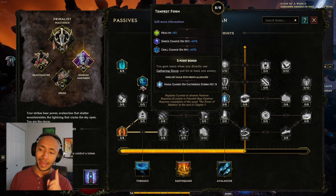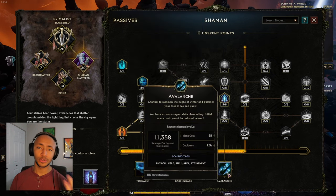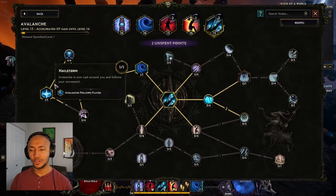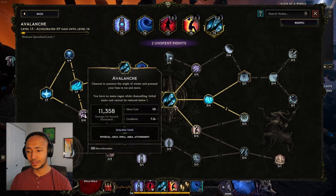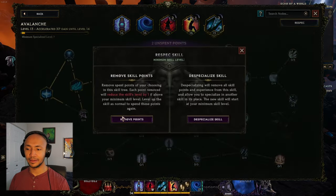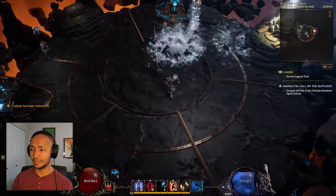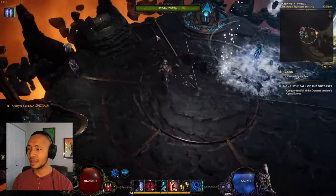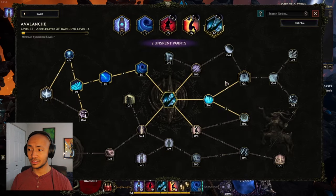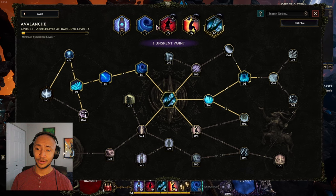Once you put five points into this, max it out immediately. What I usually do with this build is get to Avalanche as quickly as possible so I can spec that as well. If you look at Avalanche — if you make it not follow you, it actually does a ton of single target damage. If you make it a cast skill, it does a lot. So you do that on top of Storm Totem, and the amount of damage this little combo deals is ridiculous. You want to convert it into cold damage, make it last a long time, and not cost as much.